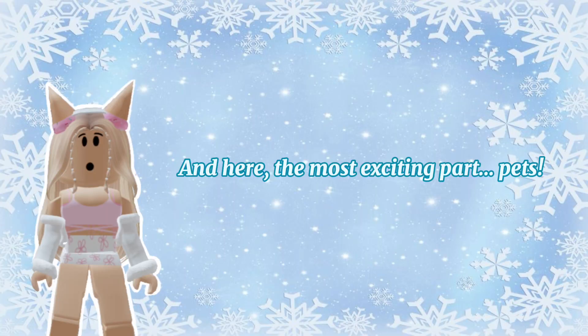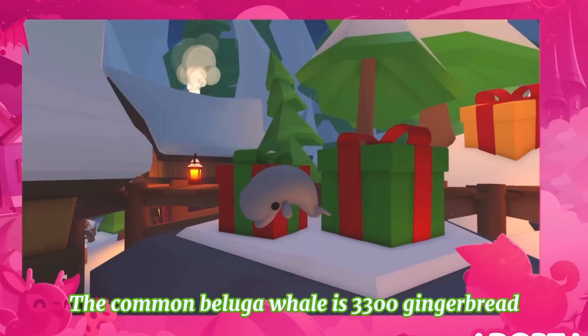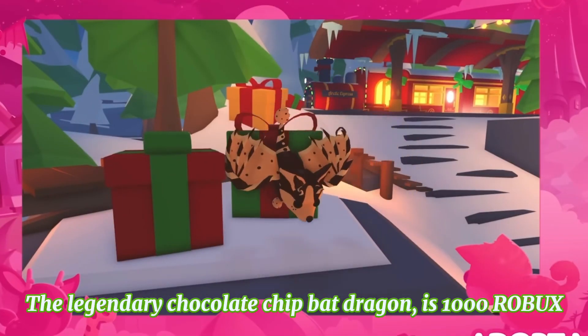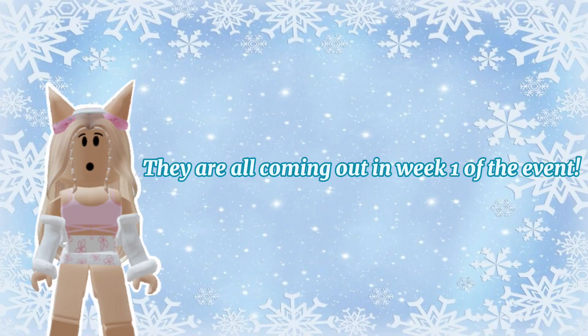And here's the most exciting part: pets! The common beluga whale is 3300 gingerbread. The rare nutcracker squirrel is 29000 gingerbread. The legendary chocolate chip bat dragon is 1000 Robux. They are all coming out in week one of the event — adorable, for real.